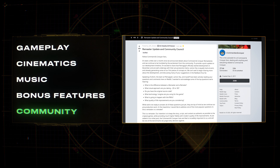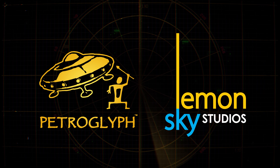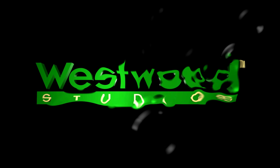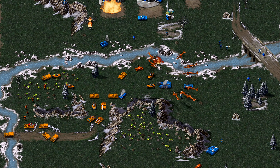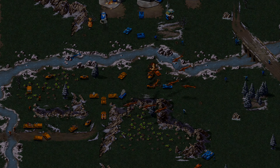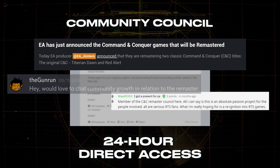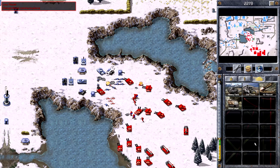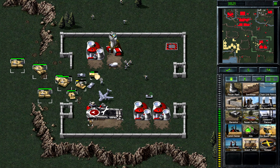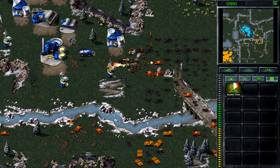But let's start with the community's incredible support. In addition to the amazing teams at Petroglyph Games and Lemon Sky Studios, including some of the key members of the original Westwood team, we knew we couldn't remaster these iconic games without you, the community. On day one of the project, we publicly reached out to the community for your feedback. We formed a community council who has had 24-hour direct access to the development team throughout the entire project, and some community members have even created some of the key content that will be in the final game.